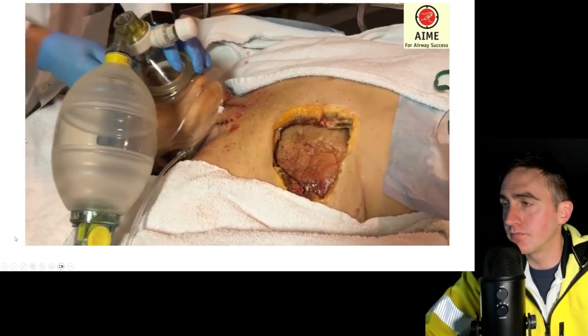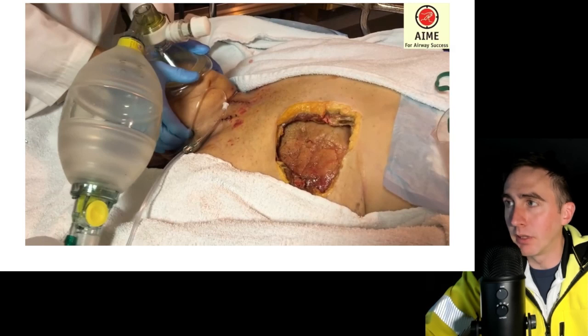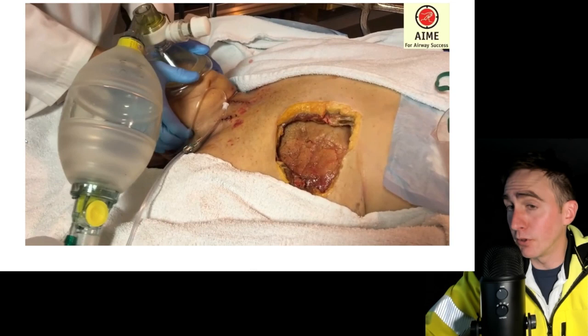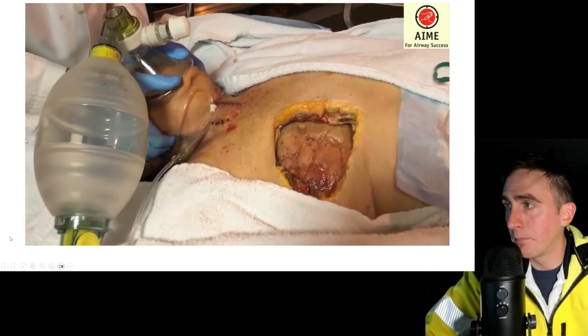That would not happen without a PEEP valve. The lung completely expands just by passively applying high-flow oxygen through the BVM and nasal prongs with a good jaw thrust. So if a patient is ventilating effectively and you place a nasal cannula underneath at 15 liters or higher with a PEEP valve, you are essentially providing CPAP — continuous positive airway pressure — even if you're not squeezing the BVM. That's the rule of 15 and 10 cmH2O PEEP.